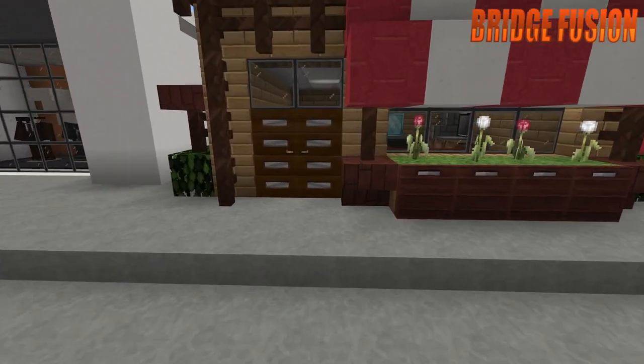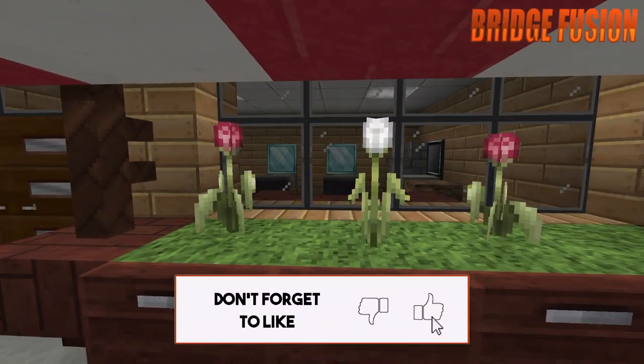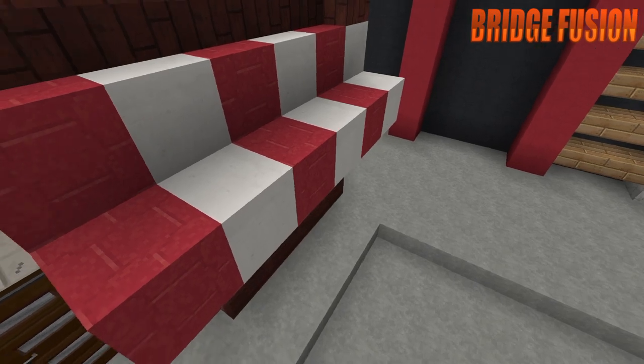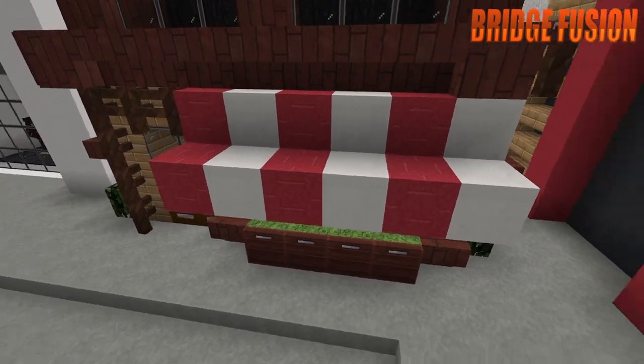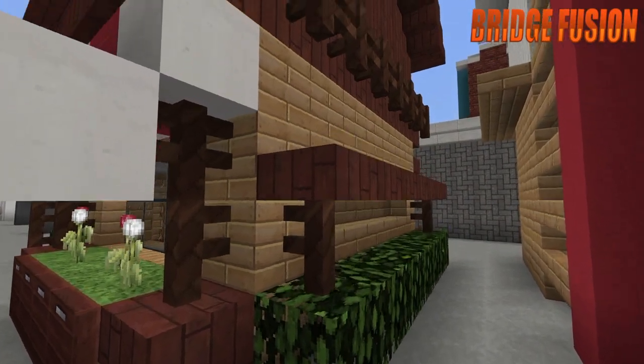At the bottom there's a little window above the door and another window on the side as well. There's also a little canopy style thing going over the entrance, so you can see that it's the barber shop.